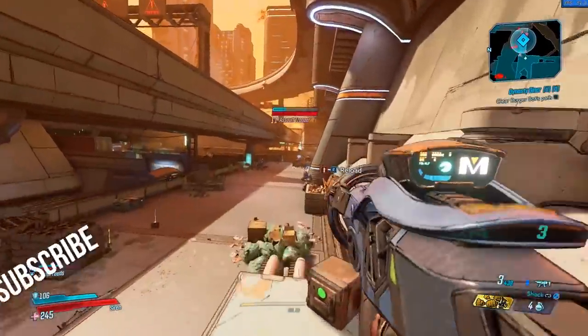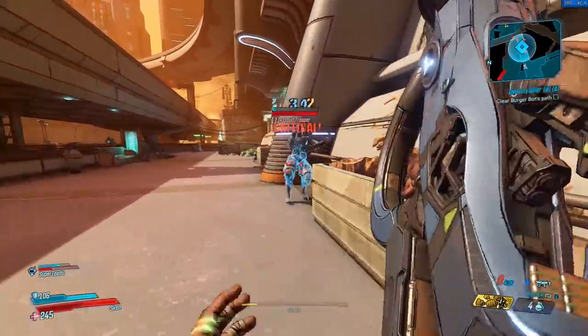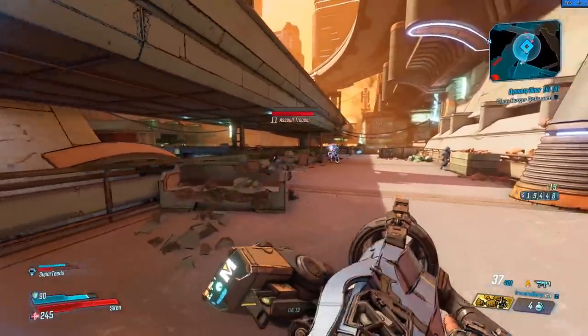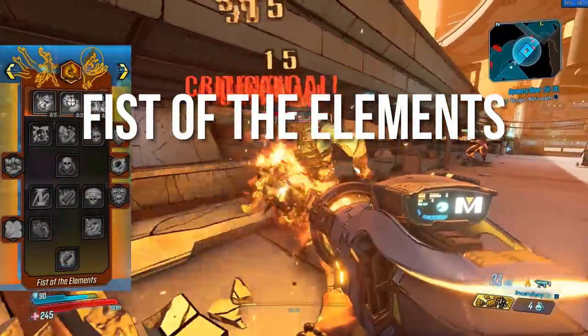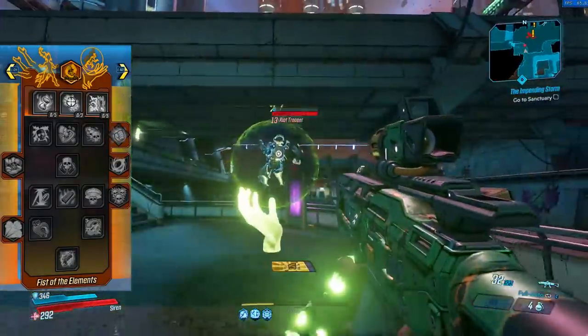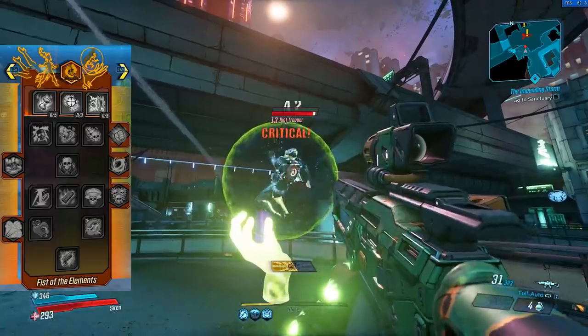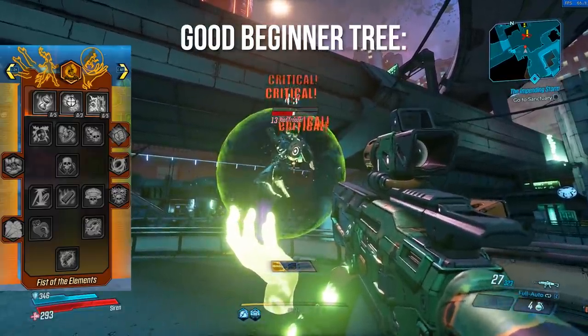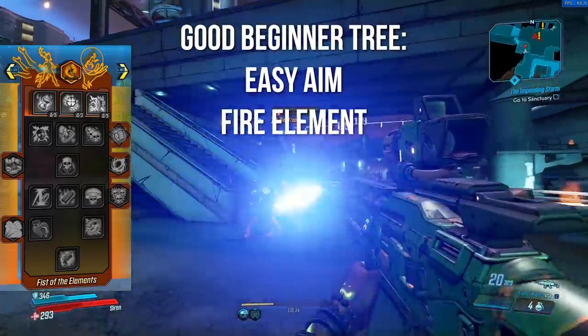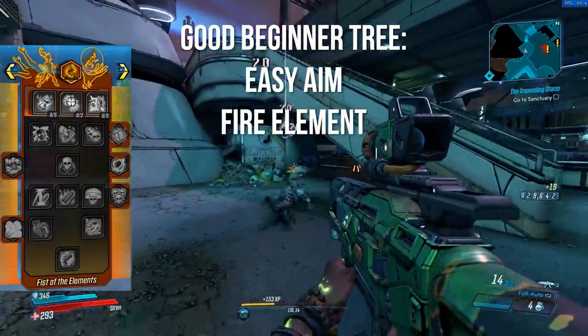If you enjoyed the video so far, feel free to subscribe for more Borderlands content, more ability tree breakdowns, and everything. Let's move on to the next skill tree: Fist of the Elements. The action skill is Face Grab, which allows you to lock enemies in the air — I would recommend this especially for beginners. This tree really helps you out with aim or with sniping from a distance, and you get the fire elemental effect in this tree too, which makes it easier for early enemies.